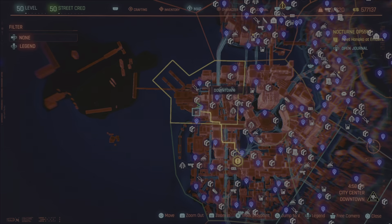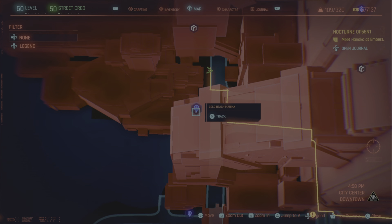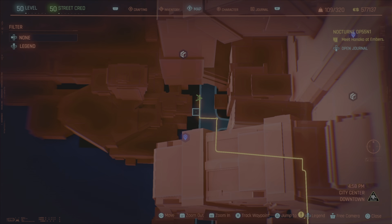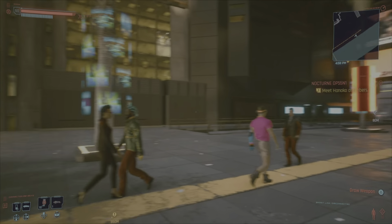For the second one, you're just going to come right here next to Gold Beach Marina and walk a little bit up the street, right here just before this structure, and come this way.